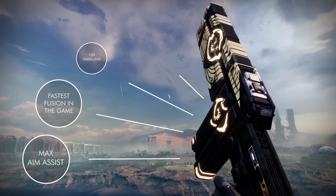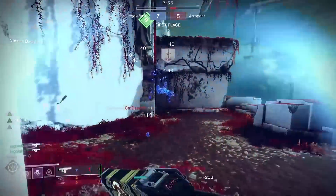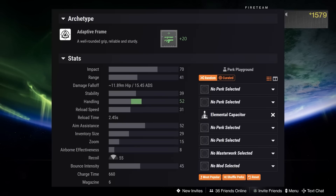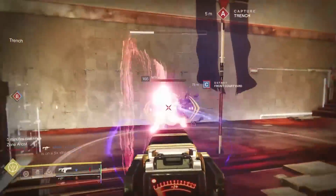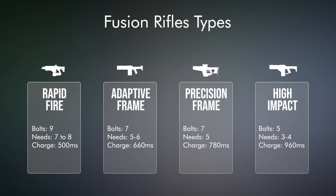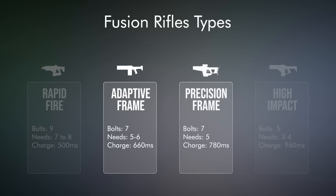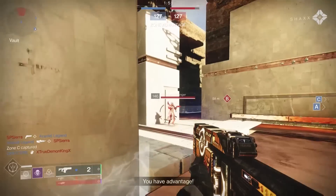In my original review I called it the Swiss Army Knife of fusion rifles. It can get 100 stability, and it can be the fastest fusion rifle in the game by stacking all charge time perks with an adept charge time mod on Successful Warmup. It can even get to 100 handling, but the absolute best way to run it has been ditching stability completely and going all in on range and aim assist. There is something magical that happens when you push the range and stack aim assist mods — it becomes relentlessly consistent at shocking distances.